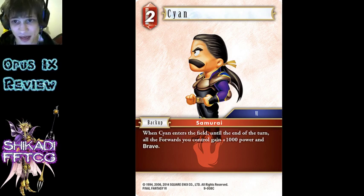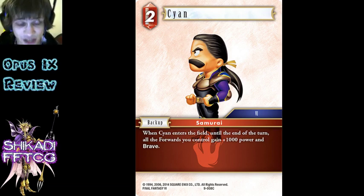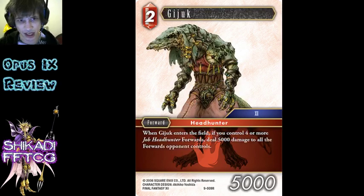Cyan - nothing else to say other than it's another Category 6 backup, a 2-cost backup for Fire Ice, so Locke is just going to be so easy to resolve now. Now that we have different named backups - we'll see Shadow in a second as well - it's another 6-cost, Category 6 2-cost backup. There won't even be a name clash anymore, so you'll be able to resolve any time you want. That's about it, I don't really care about the effect.